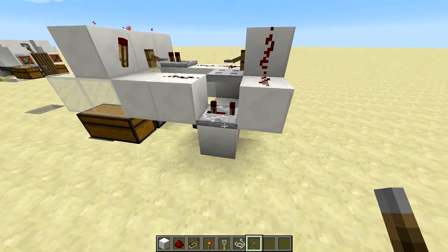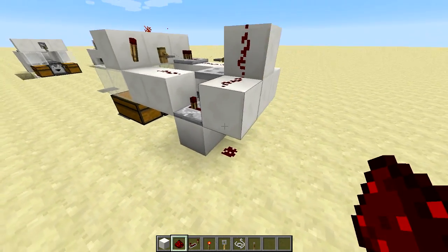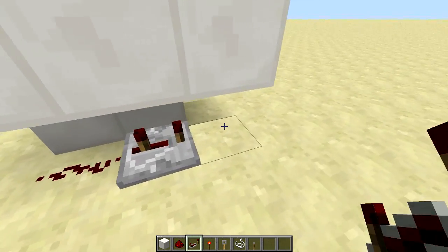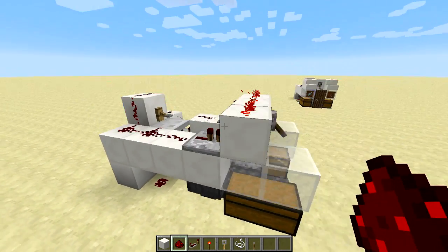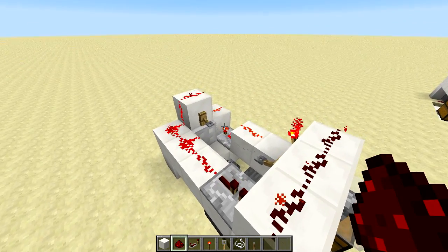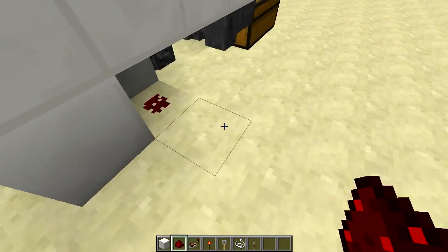Then come around to the back where that repeater is set on three ticks and place a piece of redstone below that solid block. Then another repeater set to a three-tick delay into a solid block with a piece of redstone there. Now turn this back on and test it again — it should double trigger now. Just like that. Perfect. If yours is doing that, you're well on your way to having a fish farm.